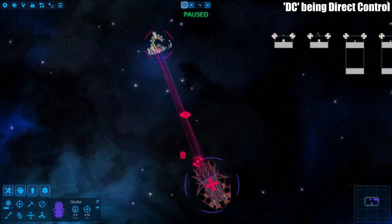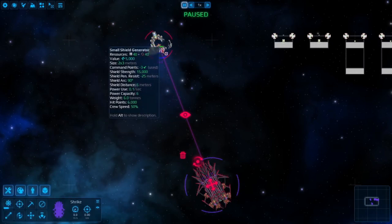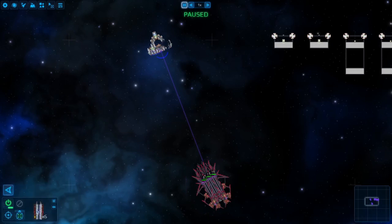Attempting to right click while outside of an attack command or direct control, instead of targeting, will issue an attack command. However, the best way to target is to take advantage of the hotkey that was set earlier. If you press 1, you're only controlling and ordering your railguns, and can right click parts freely to target them. Holding shift while using any of these targeting methods will allow your targets to be queued up.